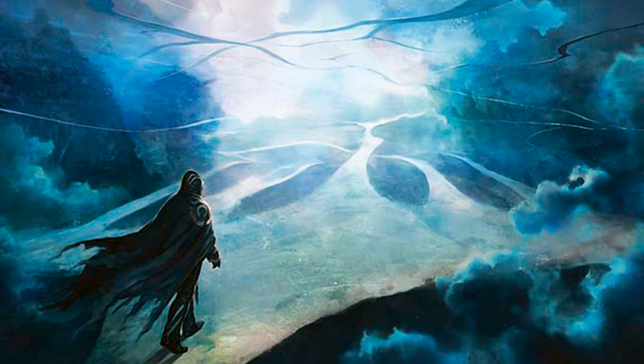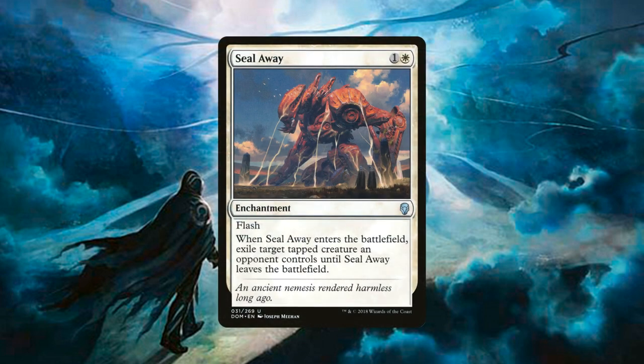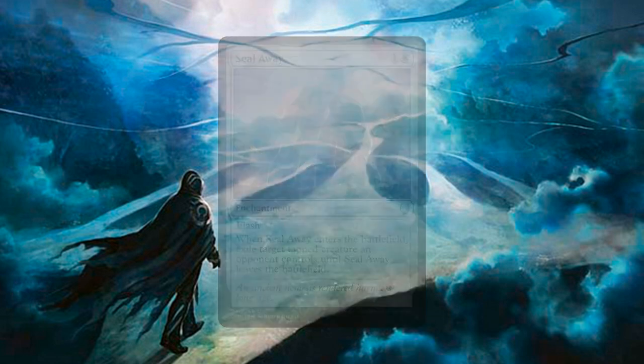Another option on turn 2 and thereafter is 2 copies of Seal Away, an enchantment for 1 generic and 1 white mana. It has flash, and when it enters the battlefield we exile a target tapped creature an opponent controls until Seal Away leaves the battlefield. This can slow our opponents down just enough to buy us the time we need to set up our board.